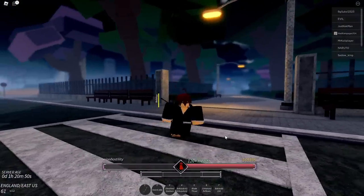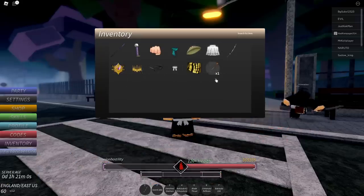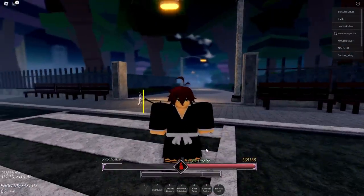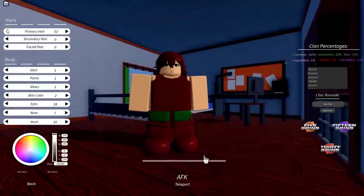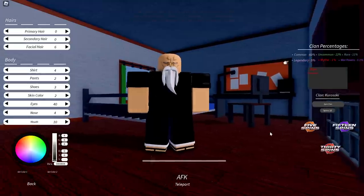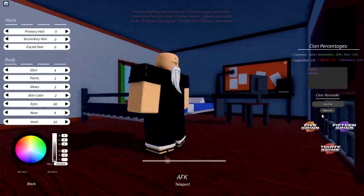Now that we actually have the Ryujinjaka shikai, the next step is to make myself actually look like Yamamoto. I already have the helmet, Shunsui's straw hat, the head captain's hat, and even his cane — all sorted. Let me skip to the part where I actually look like him. This is what we're working with right now. I'm not gonna spin for his clan because this slot has Kurosaki and I'm not trying to lose Kurosaki.